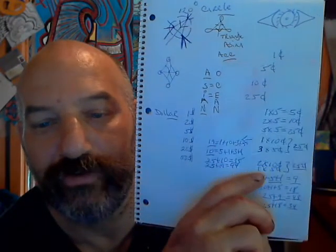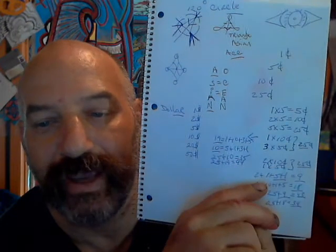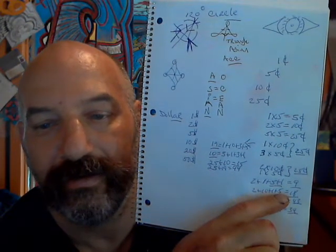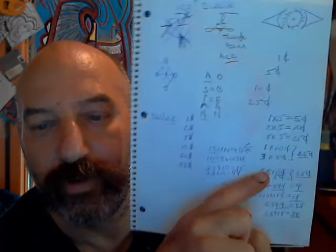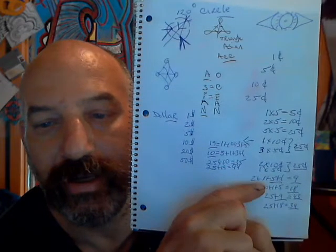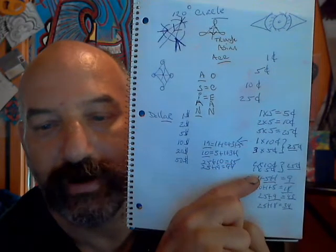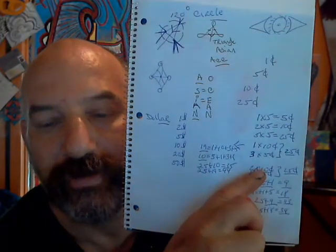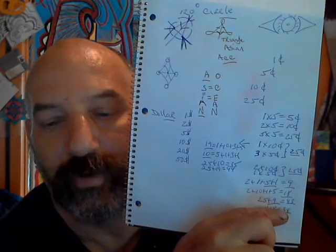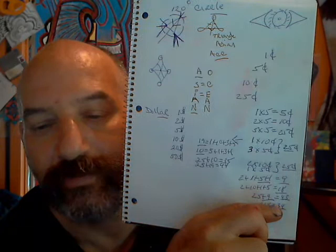2 and 10 is 12. 13 and 5 is 18. 18 and 25 is 43. If you take 2 plus 1 plus 1 plus 5, that equals 9. 9 and 25 is 34. Now, if you equal this 0 to actually being a 6, this 34 will be 40.